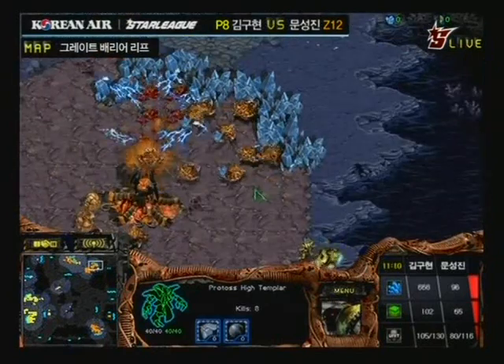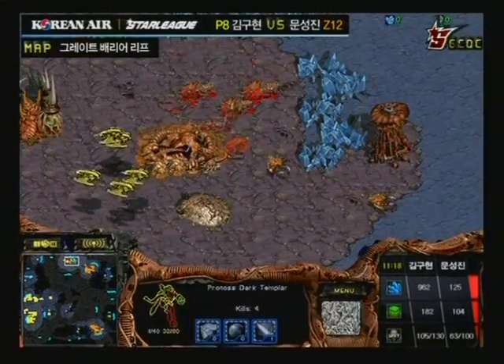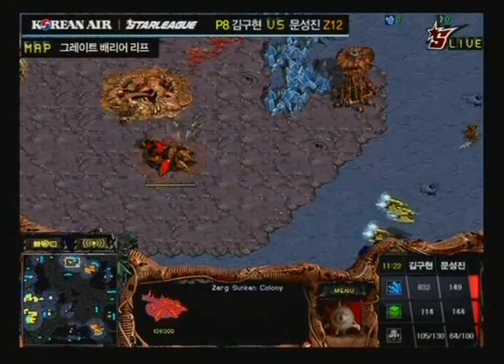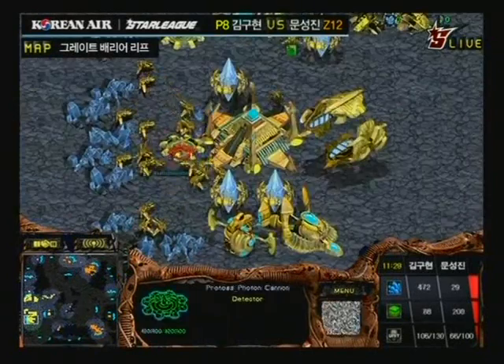I think the lair went down — a High Templar drop, a huge High Templar storm. Type-B just got completely screwed in about three seconds, because he just lost his lair and all of his mining drones at the natural expansion. Brilliant play from Cal — wow, he planned that out from the very beginning.